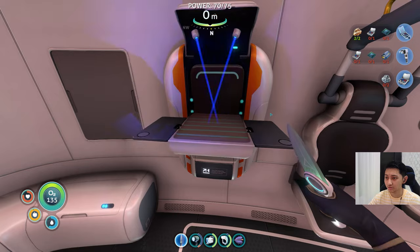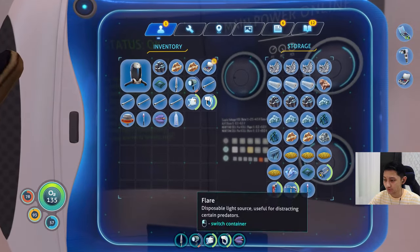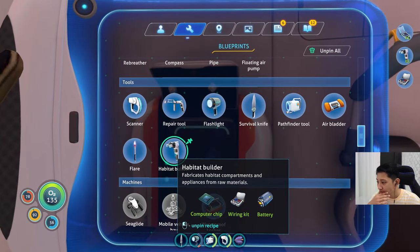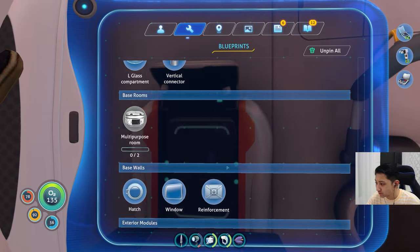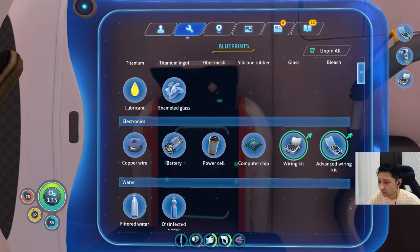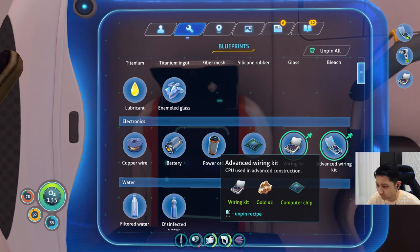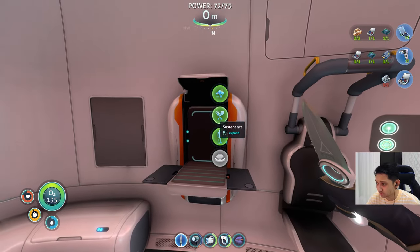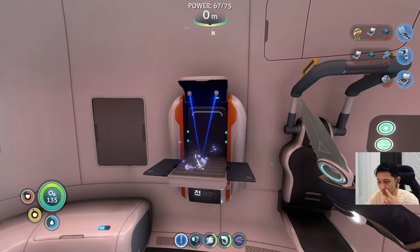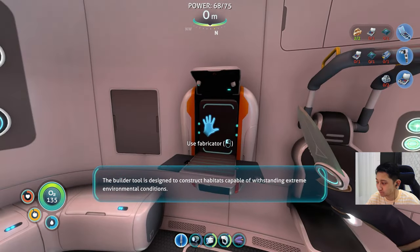Let's make the wiring kit first, and then we have the computer chip and the battery. Habitat builder - advanced wiring kit? Oh, this is an upgrade. That might unlock some things. Habitat builder - that's more important. The builder tool is designed to construct habitats capable of withstanding extreme environmental conditions.